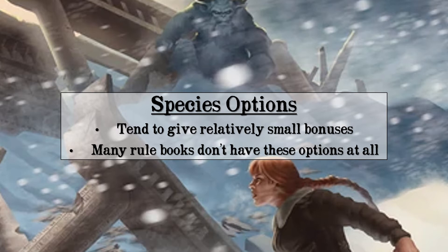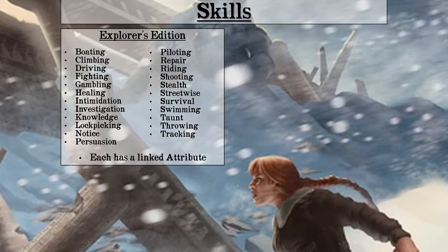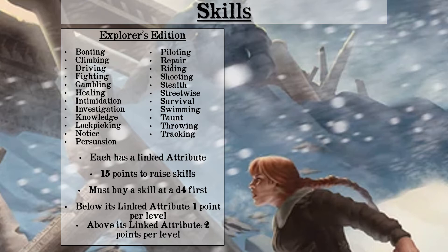Here's where we get a bit of a difference in the systems. There are 23 skills in the Explorer's Edition rules: boating, climbing, driving, fighting, gambling, healing, intimidation, investigation, knowledge, lockpicking, notice, persuasion, piloting, repair, writing, shooting, stealth, streetwise, survival, swimming, taunt, throwing, and tracking. Each skill has an attribute linked to it — agility for shooting, smarts for healing, etc. In the Explorer's Edition, skills do not start at D4. You have 15 points to spend: one point buys a skill at D4 and one point ranks it up until it equals its linked attribute. After that, it takes two points to raise it per rank. This lets you specialize in skills your character isn't necessarily built for — it's just more expensive to do so.